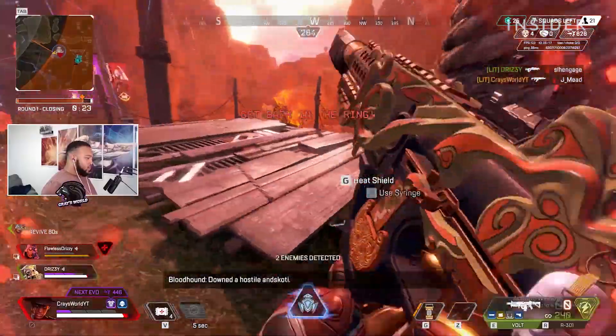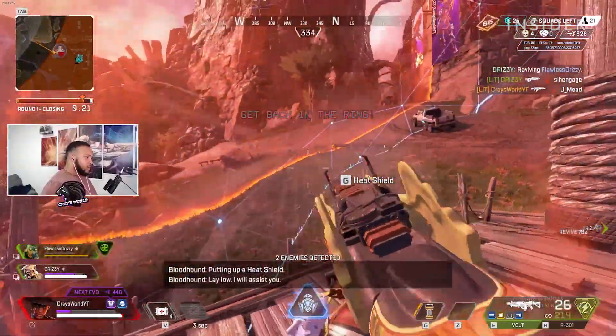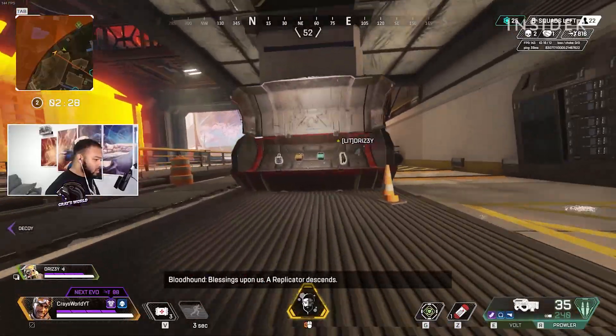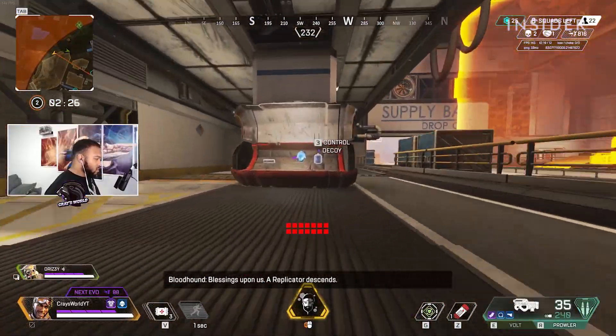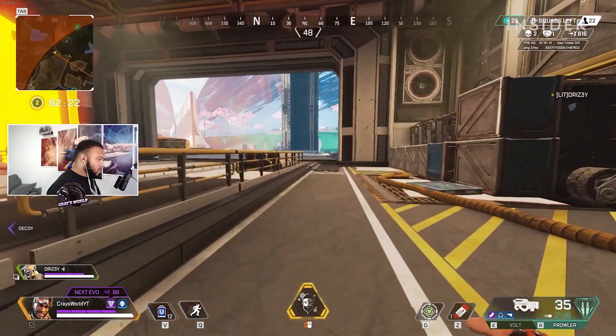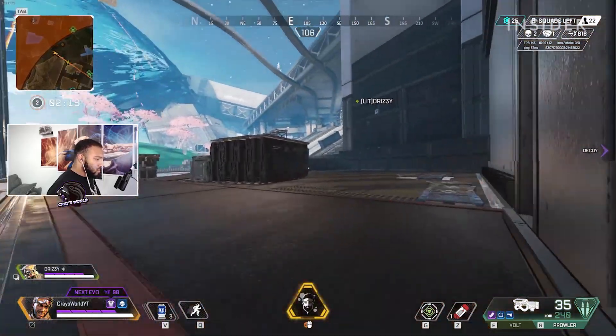On the flip side, rotations that are too early could make you public enemy number one, and the remaining teams in the lobby could place focus on you. Finding a happy medium can help you re-enter the safe zone — the area where the ring flare has not gone to yet — or move from location to location unscathed.